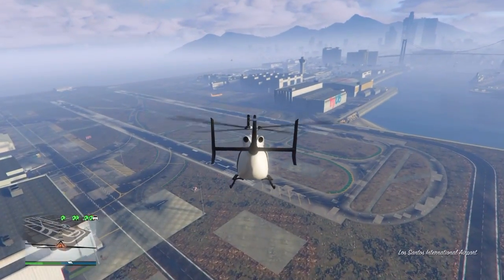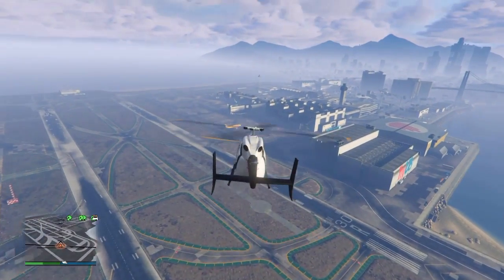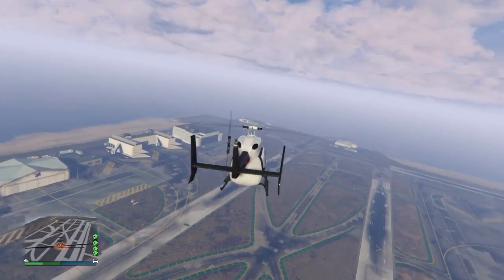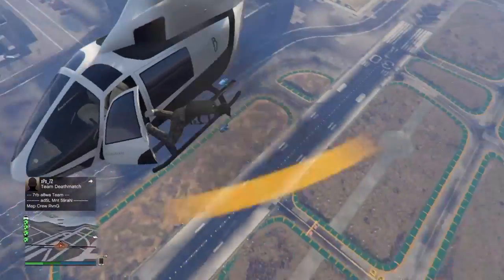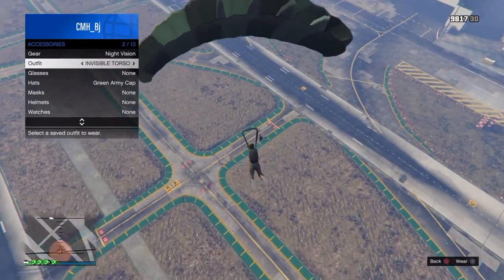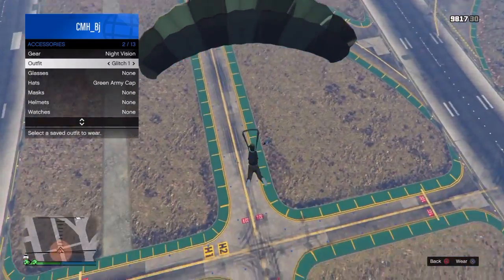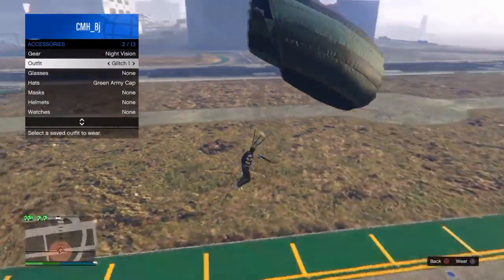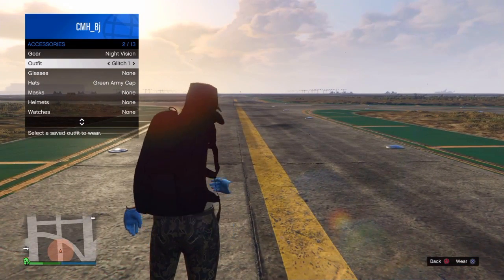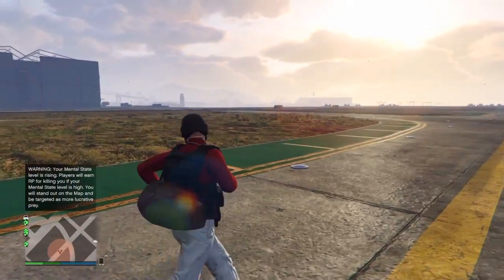Okay, here's the duffel bag glitch — let's get into it. You gotta jump, pull the parachute, pull the elevator man, go to the outfit you want it on. I'm gonna do it on the glitch outfit. As you're taking out your parachute like this, press X, switch the outfit, and you will have the duffel bag on it.